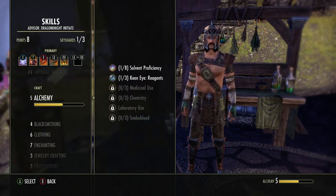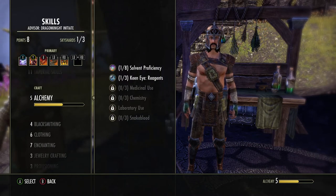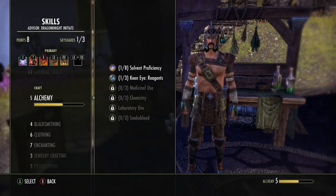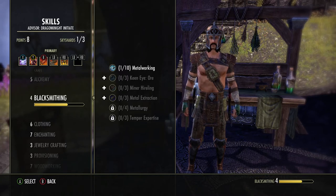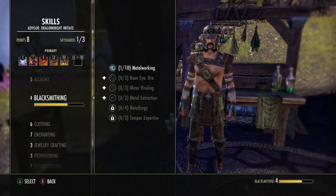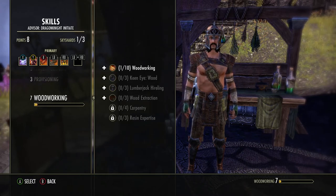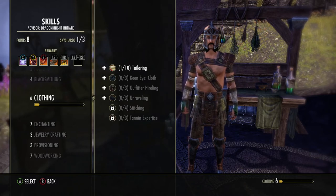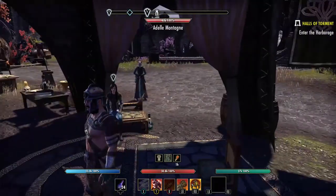Remember to turn on your Keen Eye — it'll help you find reagents faster. Find areas with water and run through the grass, that's where you'll find most alchemy reagents. For blacksmithing, look near stone walls, cliffs, and rocky areas — jewelry crafting materials are found there too. Woodworking materials are near trees in grassy areas. Clothing is similar to alchemy — grassy or wooded areas. Enchanting is found in rocky areas as well.